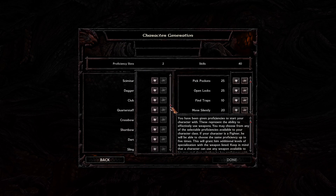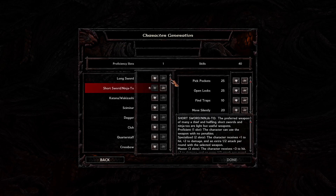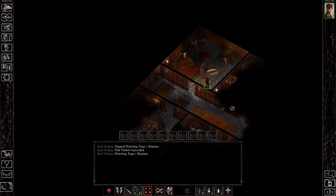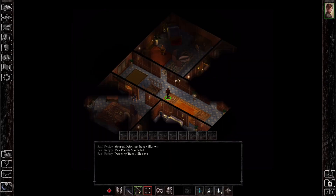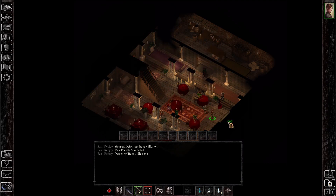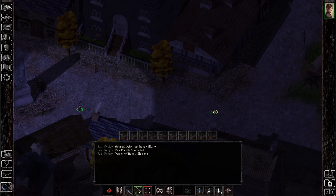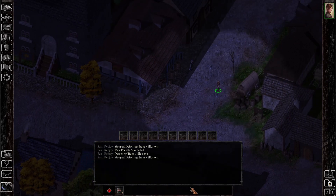For weapon proficiencies, thieves can use the following items: long swords, short swords, katanas, scimitars, daggers, clubs, quarterstaffs, light crossbows, short bows, darts, and slings. With my philosophy that a good character should have a distance option and a melee option — for the melee option you have quite a lot of choices. Katanas actually give you the highest damage, but there are advantages to going with short swords, daggers, or long swords as well. I probably wouldn't do clubs, although scimitars are not a bad option either.